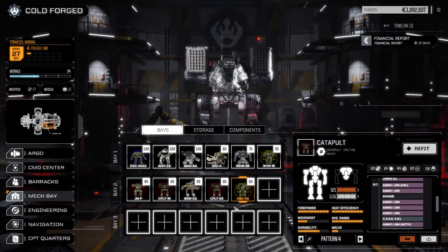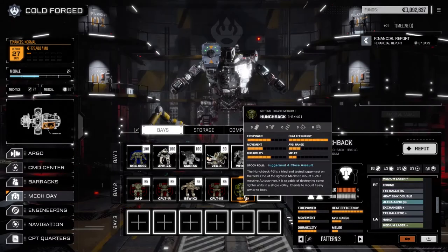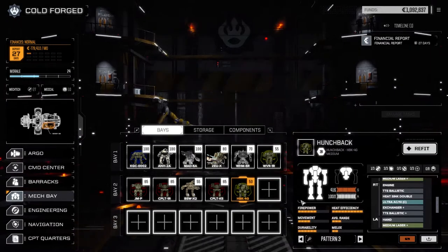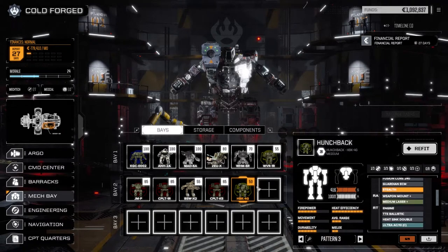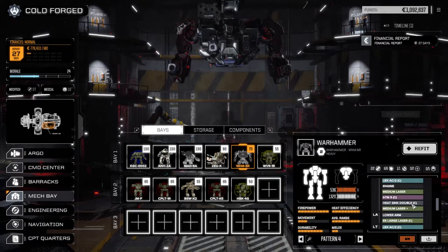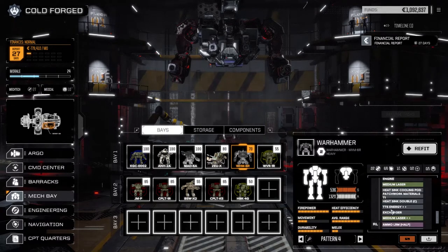I did minor tweaks to several different mechs. We had a bunch of tier one exchangers that I went through a couple of my mechs, pulled out a regular heatsink and dropped the exchanger in. I don't remember which ones exactly but there were a few I was able to do that. The Warhammer is pretty much still the same - I did add an exchanger to make him a little bit more heat efficient, and I think I added another TTS in this guy to give him a better chance to hit.